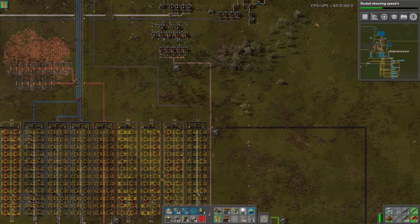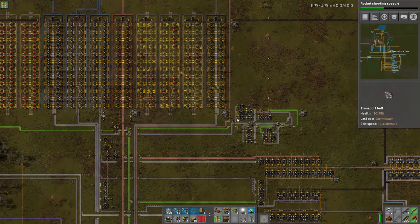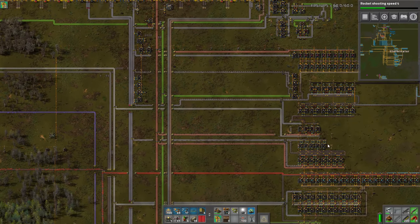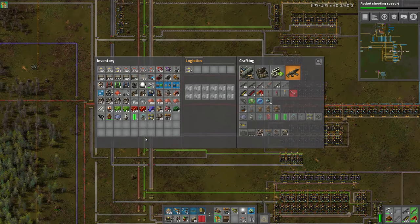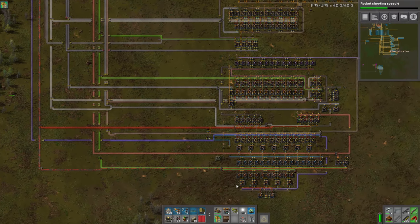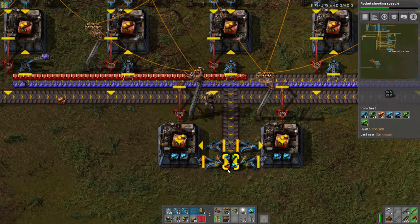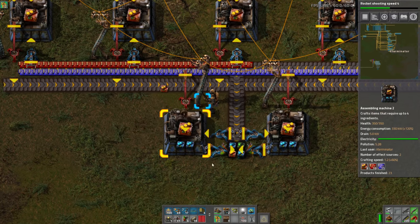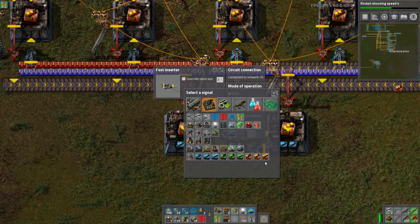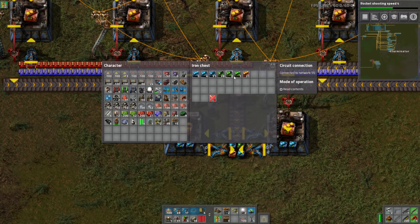So that's the power armor overview. I hope that gave you guys a better idea. I'm going to leave my roboports out for now because I don't want them building random stuff. Checking our lines — it looks like red circuits are our bottleneck again, probably because of these modules.